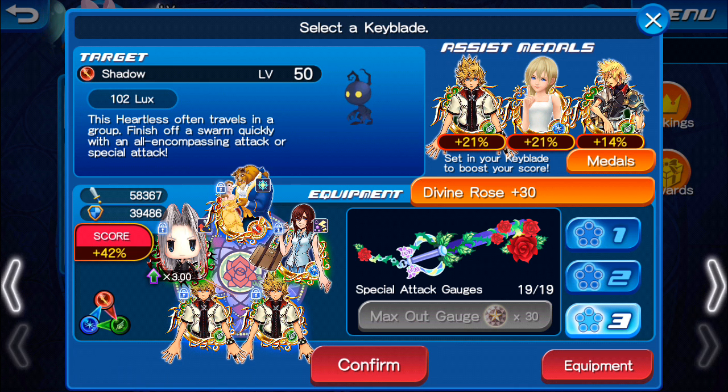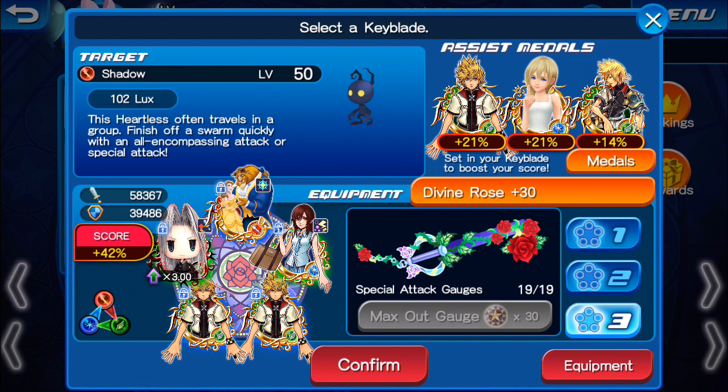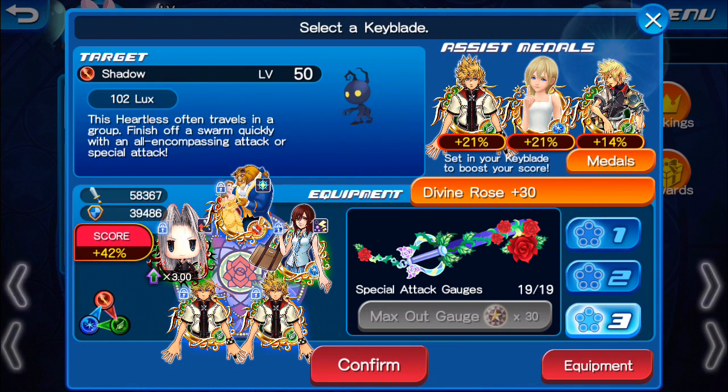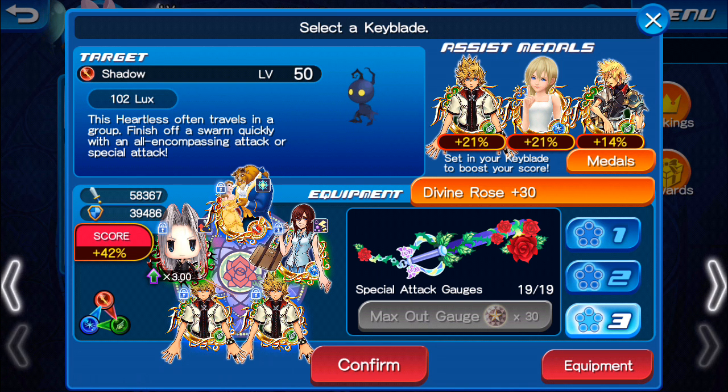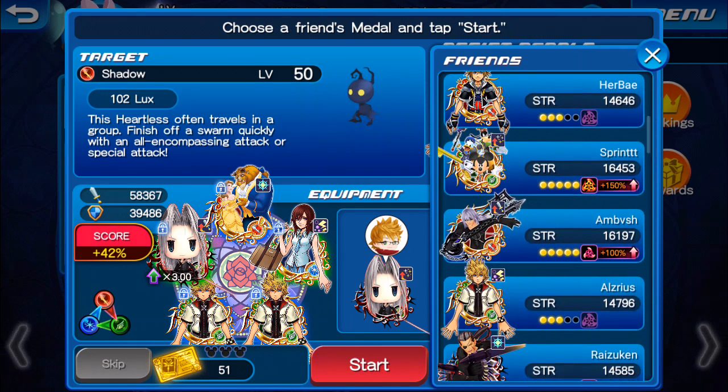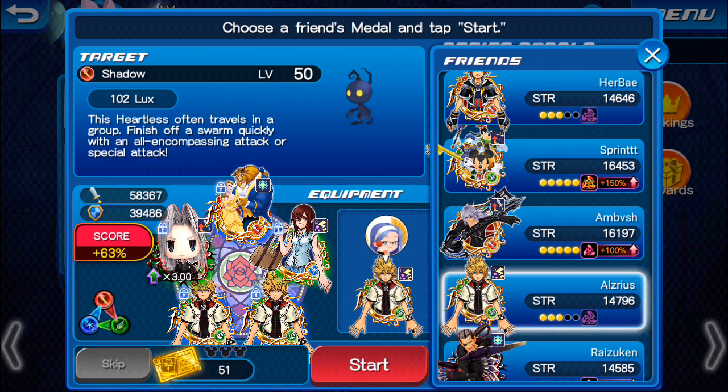I'm basically just trying to go in there with the max amount of percentage possible. Unfortunately, the only metals that give you percentage are the new metals. Actually, I forgot about Ventus — I can technically throw Ventus on here as well. I don't think I'm going to right now, just because I don't think I'll be able to do enough damage if I put Ventus on here.